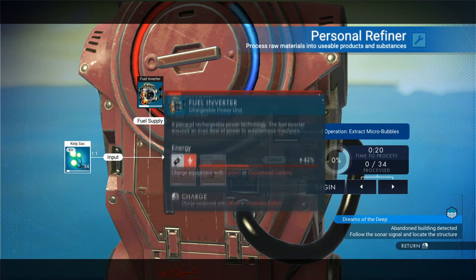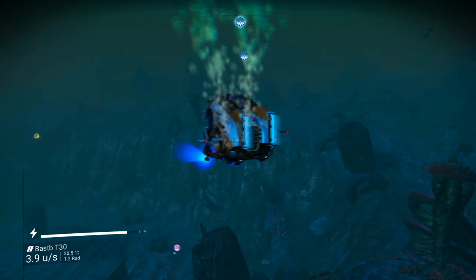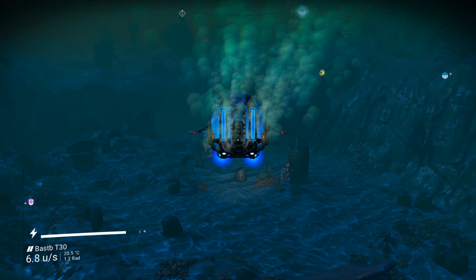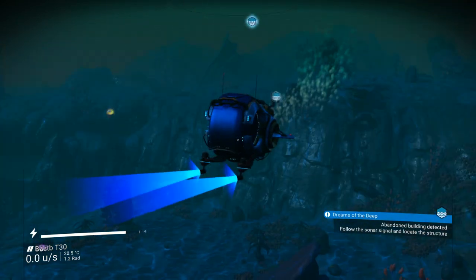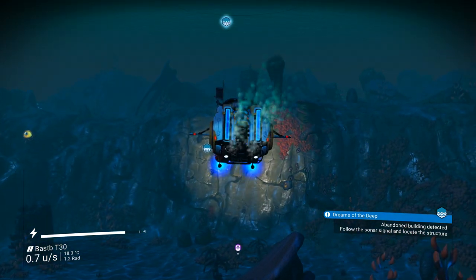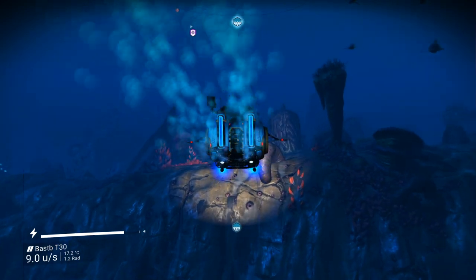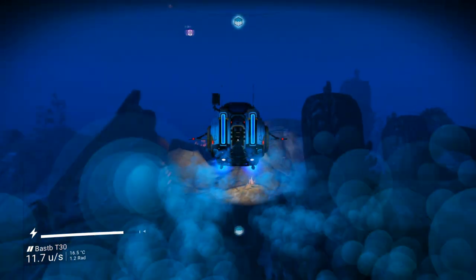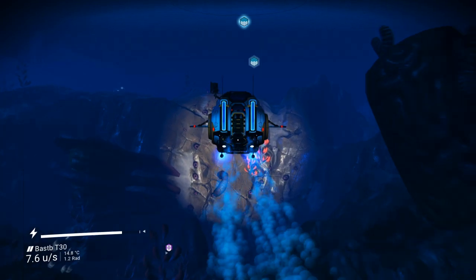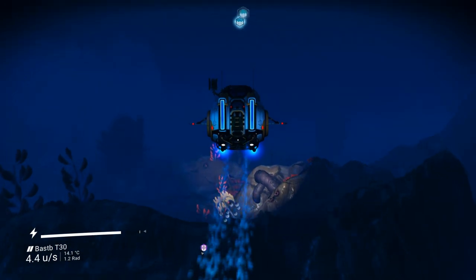Over there is an example of why being underwater can be a little bit of a trap — this is actually an abysmal horror. See the eye? I'm not going to go near it. The abysmal horrors are one of the few things in the game that can kill you outright. Most other things you can die from, but there's always an option to run away. With abysmal horrors, once you're caught in that eye you're effectively trapped.